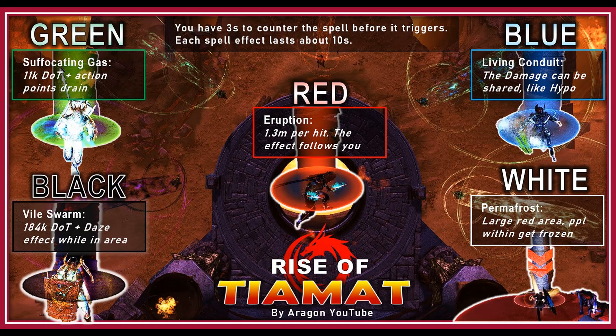Here is a quick sheet of each of the five different dragon gems and the spells you will need to cancel so that you don't get any of those nasty effects. You can cancel it before it triggers, or you can cancel it while it's ongoing.